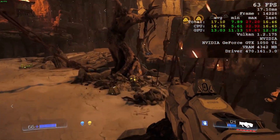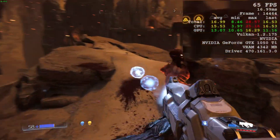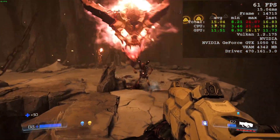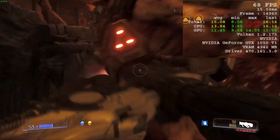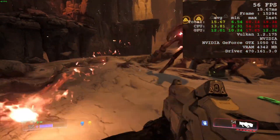Overall, Doom runs very well via Proton 8.0-2 with Vulkan shaders. It performs at 60 frames per second on ultra settings. Even with other applications running in the background, there are little to no performance issues. Furthermore, it runs very well on the Steam Deck with high settings. If you own or get your hands on Doom 2016, it's highly recommended that you run it via Proton 8.0-2, as it ran the best with my testing.